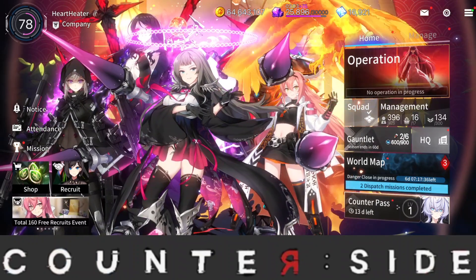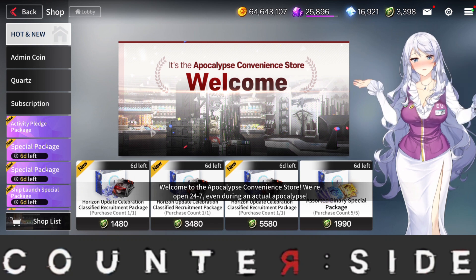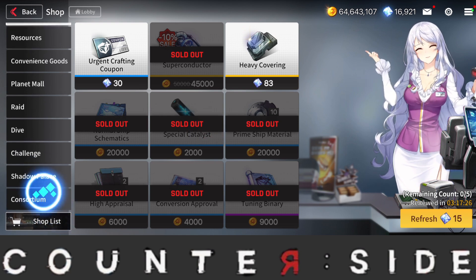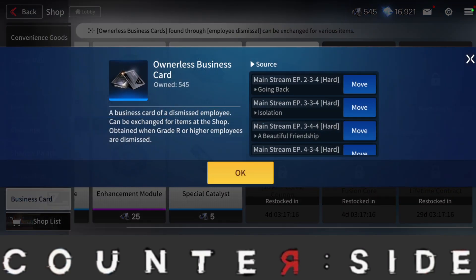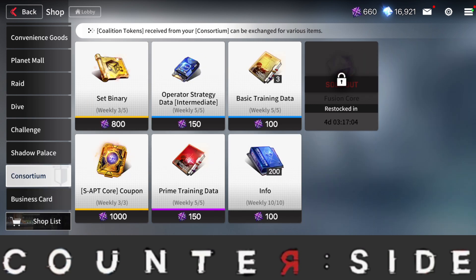First of all, let's talk about how to get fusion cores — the free-to-play method. You can also buy packs that give you fusion cores, but free-to-play first. If you go down to business cards, you can get fusion cores by using the ownerless business cards. You can get five every single week — it's a weekly reset.